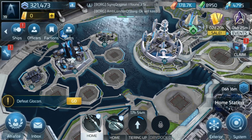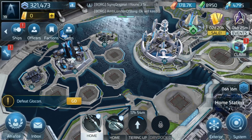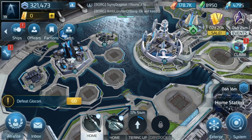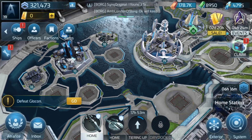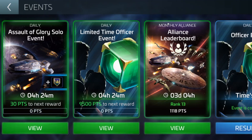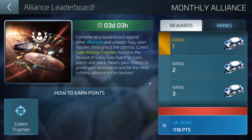It's not all just about reducing research or build times — there are events that go on in the game, whether it be weekly or monthly. There is a monthly event going on right now with your alliance. The monthly alliance event at the moment is Assault of the Glory. For more hostiles that you attack throughout the galaxy, the more points you get, in which you get given alliance gold trophies which help go towards the points here. So at the end of the event, depending on your alliance placement, depends on what prize you, as well as your entire alliance, receives.